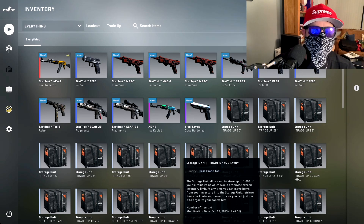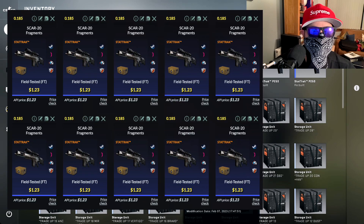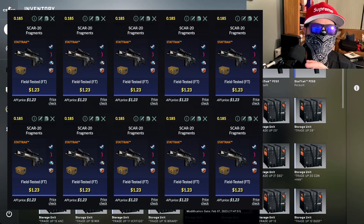We're taking advantage of the low float field tested skins — we're needing below 0.85. These are a struggle to find, but the best way is to copy the trade-up link in the description, put it in a folder. I've got all of my trade-ups in a folder — literally a hundred of them — and I go back through them all the time to see which skins are available.